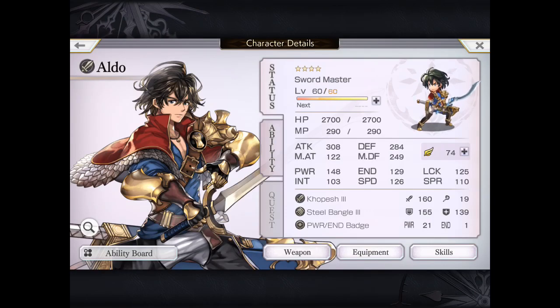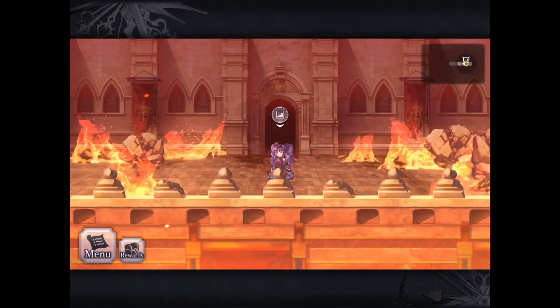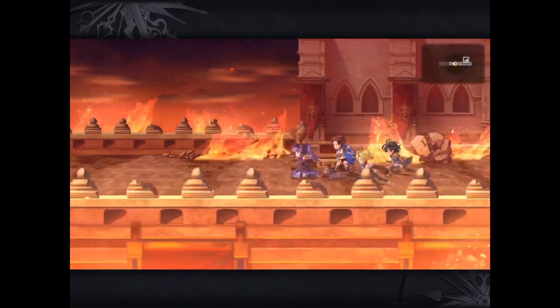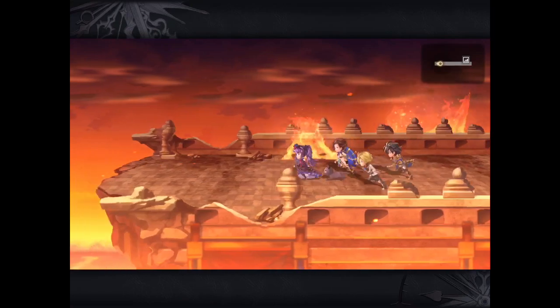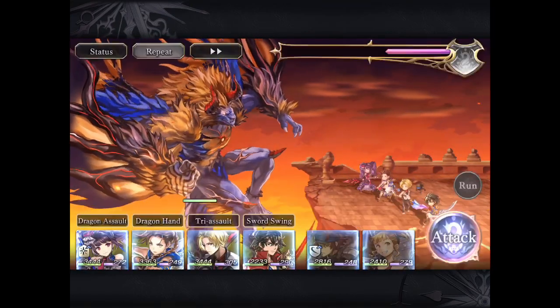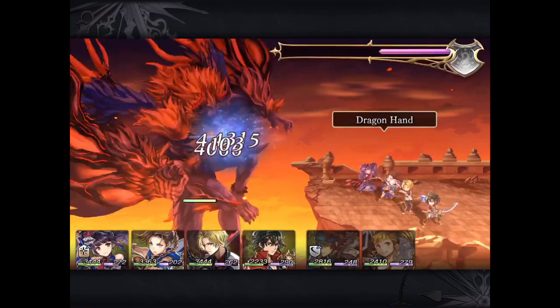Hey everyone, it's Will, Gamer Dad, with another video for you. You can see that my Aldo's light is at 74, and at 75 light he actually gets a 15 power boost. So I'm running another dungeon — Miglin's Castle of course — for his light.